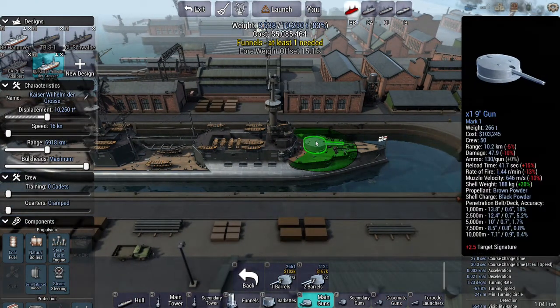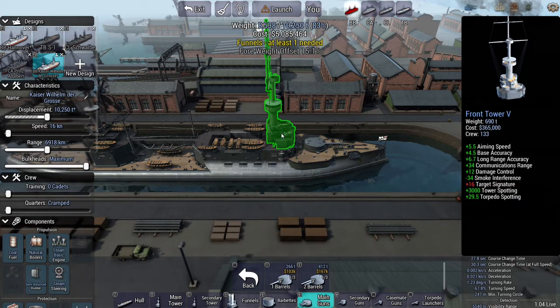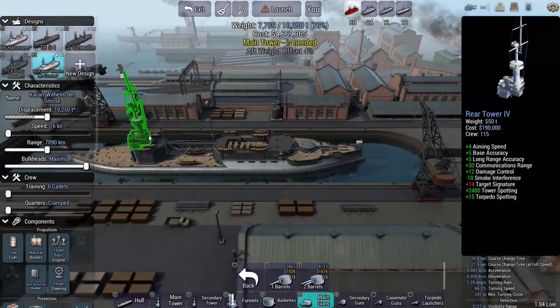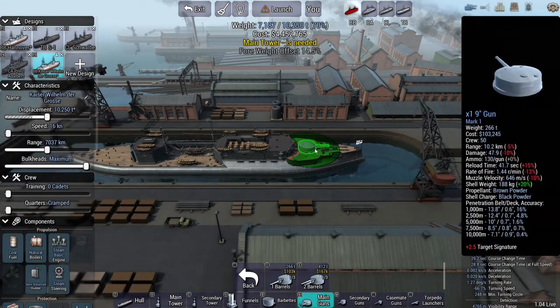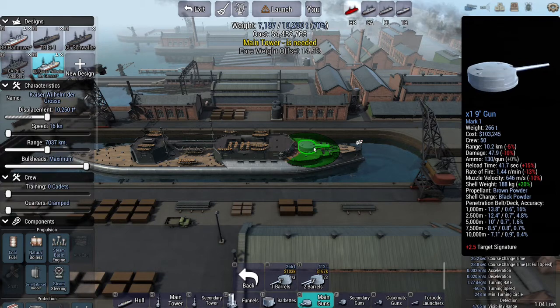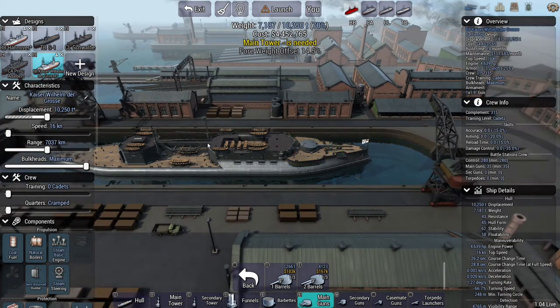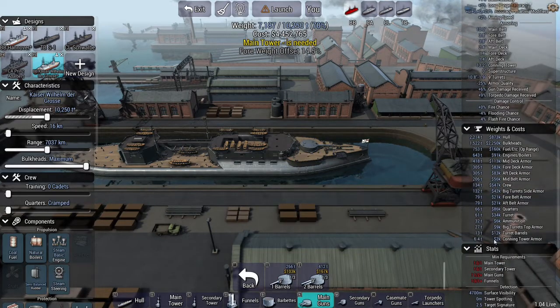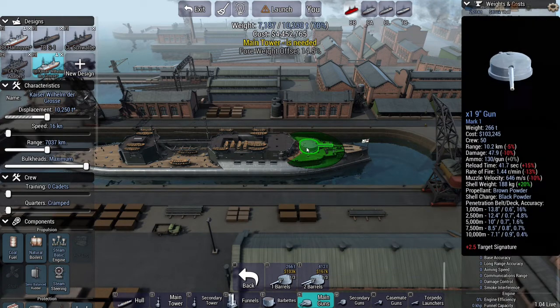If you hover over a gun it will tell you the stats. If you take off or change anything on your ship, these stats will change. At 1000 metres we've got 18 percent. If I take off one tower it stays the same at 18 percent — that's quite surprising. It drops to 16 percent if you take off both towers. So you can see the difference that changes make on the actual gun by hovering over it.